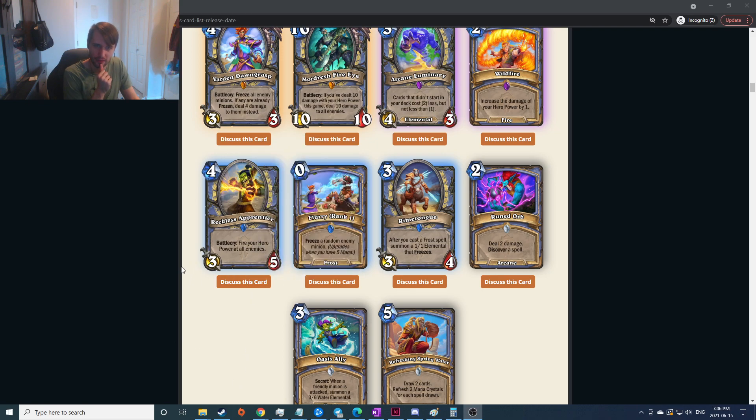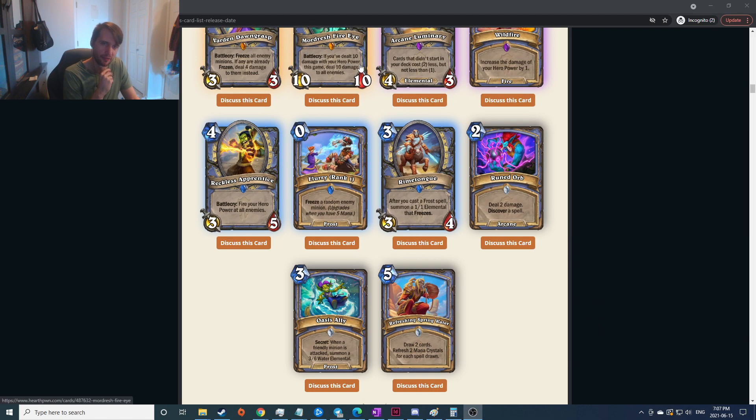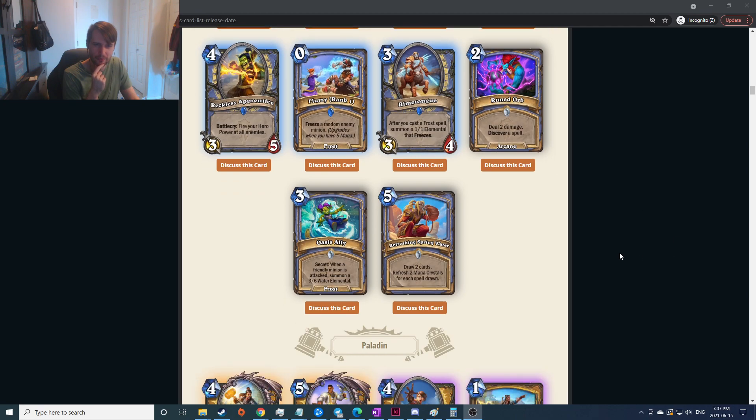Battlecry: fire your hero power at all enemies — okay so that's how you start to do that kind of stuff. I feel like that is good but I still feel like Pyroblast is just as good. Freeze a random enemy minion and upgrades — zero mana thing — doesn't seem super strong. After you cast a frost spell, summon a one-one elemental that freezes — I guess like a Water Elemental. Deal two damage, discover a spell — that's probably pretty good, especially with the cost-reduction stuff.